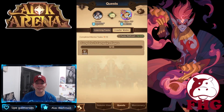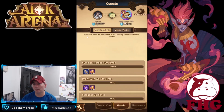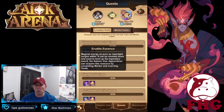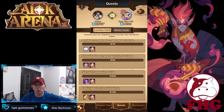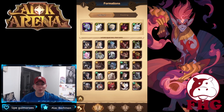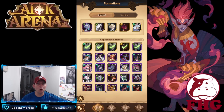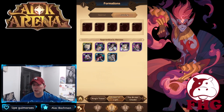I went ahead and set him up with completing ten campaign stages, which is a mentoring task. There are also a couple of learning tasks in here as well. Graduate upon completing all learning tasks and mentor tasks. As he completes these, I believe that is what's going to give us the Eldrite Essence as well as rewards. One of the cool things here was actually formations — it is giving me access to his formations. It shows me all of his unacquired heroes and all of the apprentice heroes that he has.